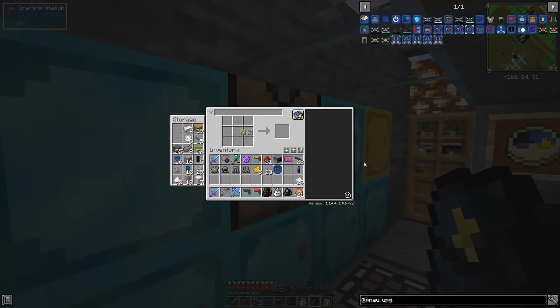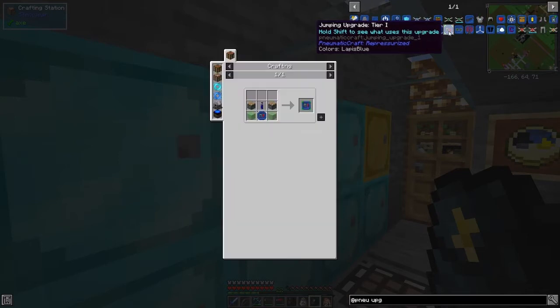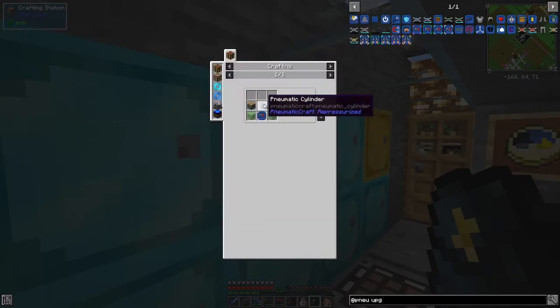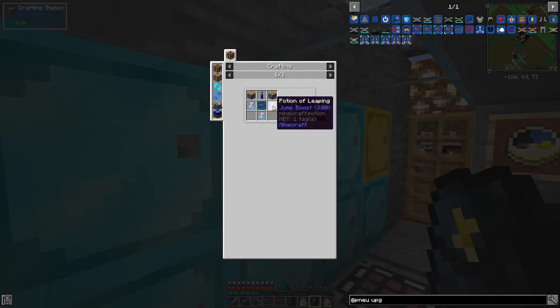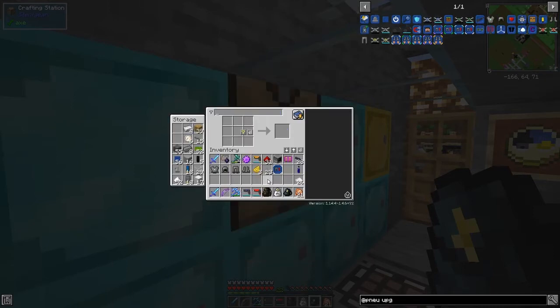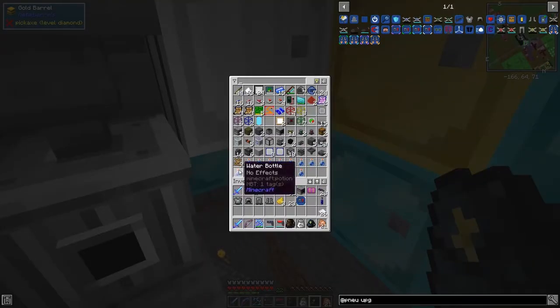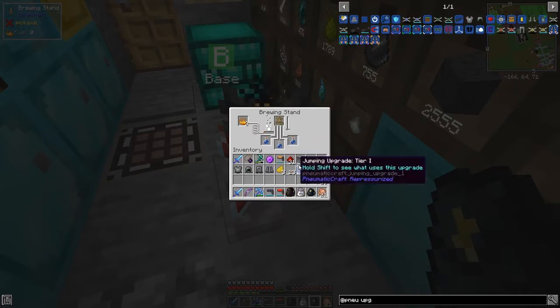So our first upgrade is done. There are lots of upgrades for this stuff. Let's have a look at another one — entity tracker, that's a very good one. Jumping boost next level would use this one plus a pneumatic cylinder plus two pistons for tier two. Tier three needs this one, and we need a potion of leaping. The perfect potion of leaping uses antlers — that'll give us three of these, and I should have some antlers already prepared.